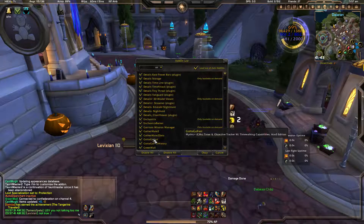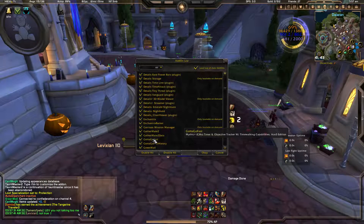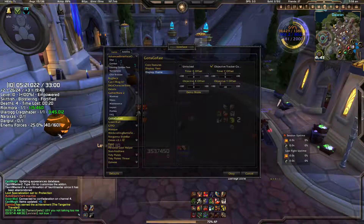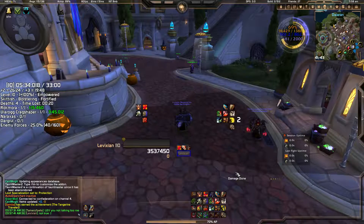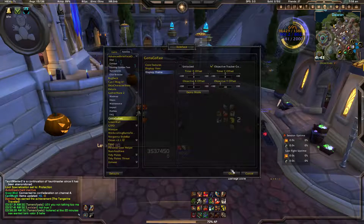Got to Go Fast. This is a brand new Mythic Plus CM timer that completely takes over the objective timer. It tells you your plus two and plus three capabilities, and it's very sleek and simple to use. Type slash GGF — which stands for Got to Go Fast — and it explains itself. Click demo mode and it tells you the key type, key level, and how long you have on the specific keystone.